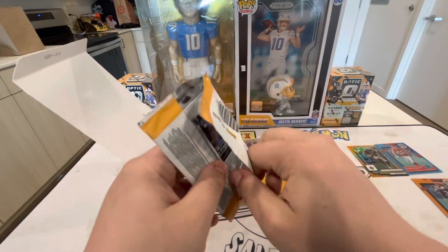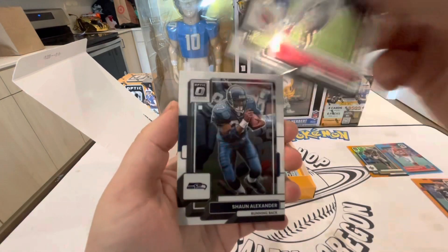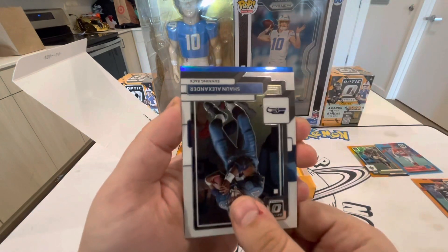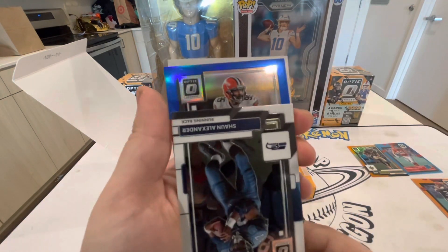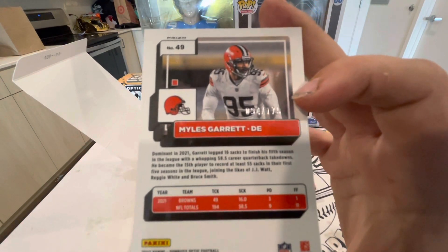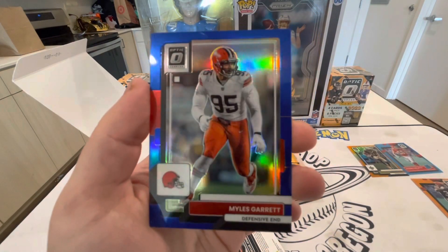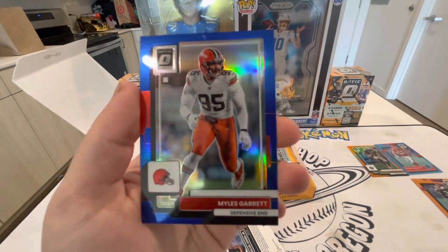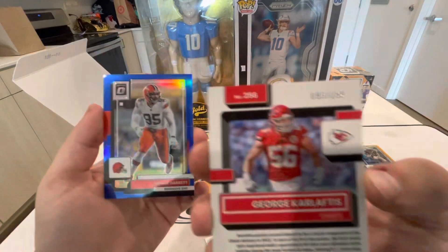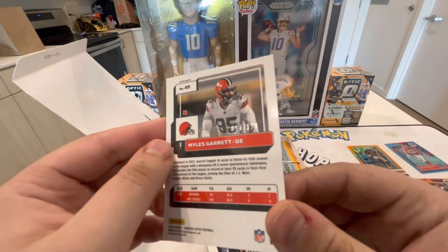Heating up a little bit. James Connor, Sean Alexander. We've got a blue - I think that's another Browns player. That is going to be Myles Garrett, out of 175 - Myles Garrett with the blue parallel. This is the dark blue. The light blue was out of 299, and the dark blue is out of 175. Not bad.